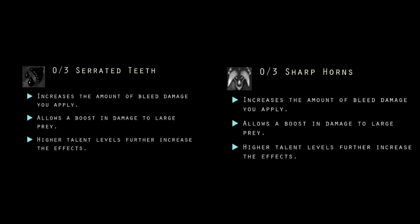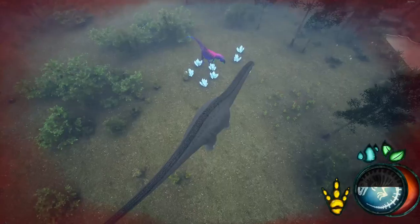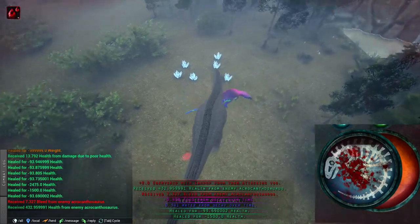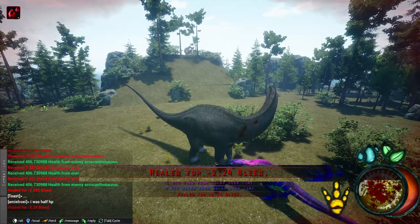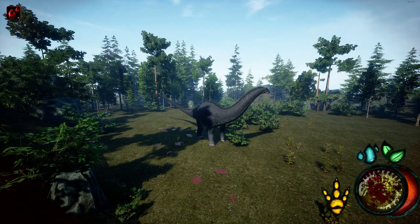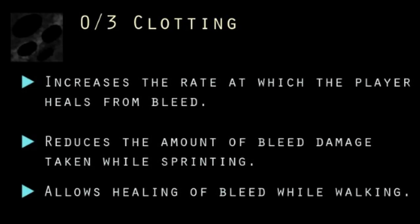Bleed can be increased by using the talent Serrated Teeth. While you have any sort of bleed, you cannot heal yourself from heal plants, crystals, or any other method of healing. You can only heal under the effects of bleed if you have below 30 bleed. Above 30 bleed you can only heal bleed and not health. You can only heal by natural means — sitting or standing still — while you have below 30 bleed. You can increase bleed heal rate by using the talent Clotting.